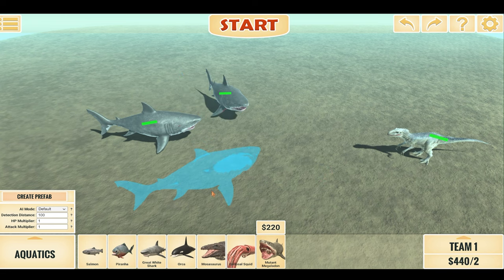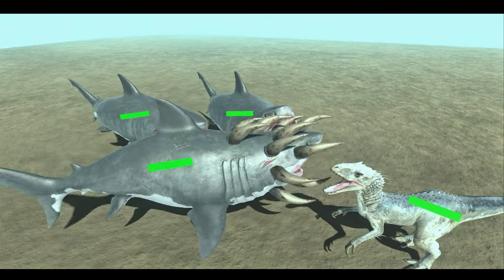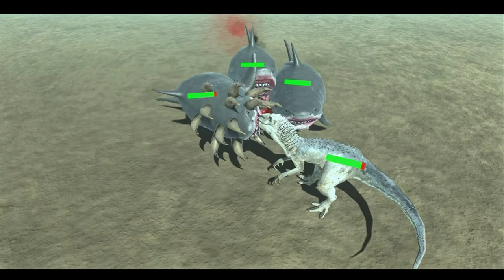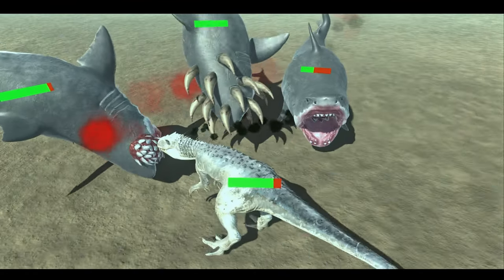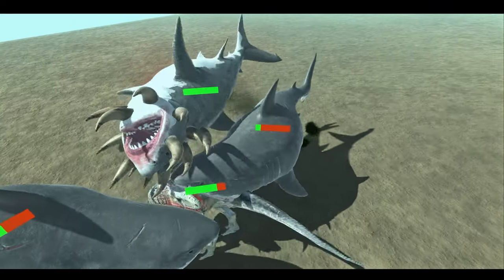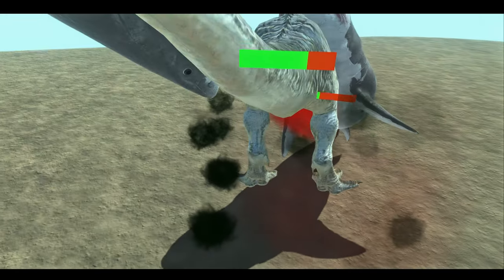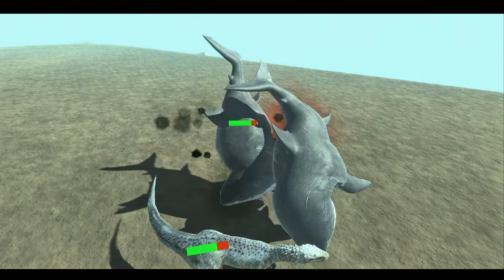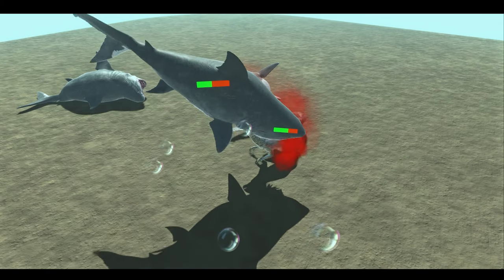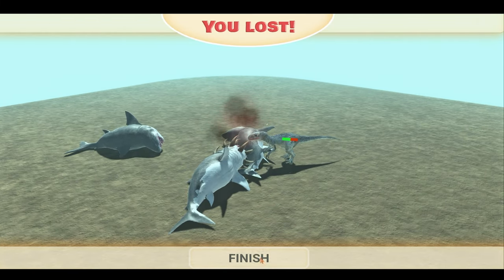Indominus Rex wins, so let's add three more — a 3v1 — to see what will happen. The Megalodon lands the first attack, catching the entire head of Indominus Rex actually inside its mouth. That tail attack does so much damage, and Indominus Rex is pushed back — nearly killed only by the tail. The bite and claw attacks don't do as much damage but are more accurate. Looks like Indominus Rex would be successful once again — yep, totally wiped the floor with them.